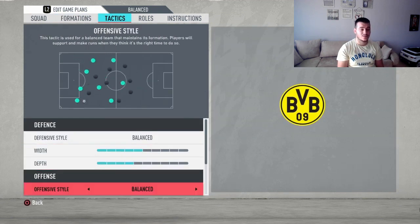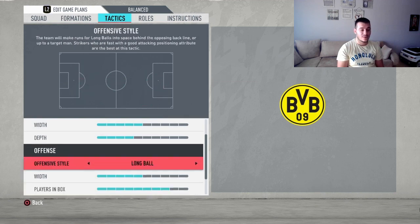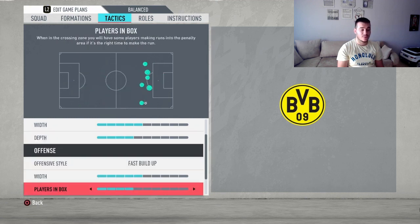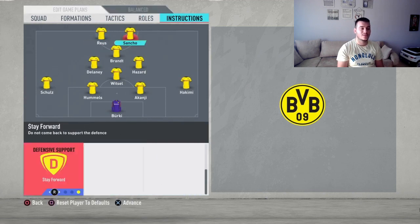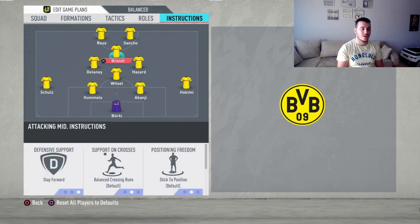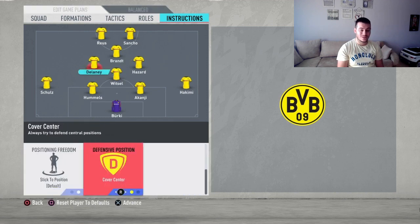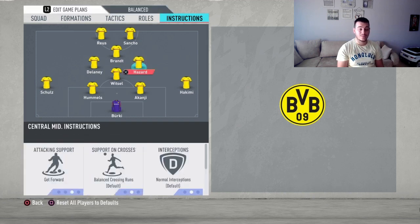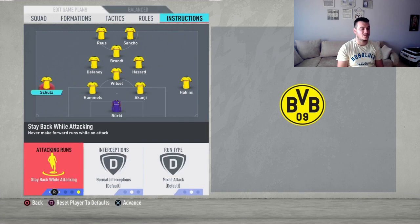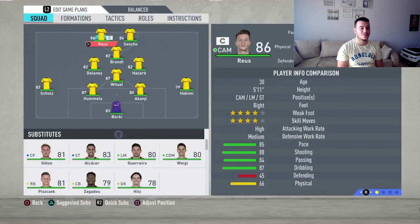Moving up to tactics: it's going to be balanced with defensive depth five and defensive width five. The offensive style is going to be fast build-up with players in the box at four, and corners and free kicks at two. For player instructions: get behind and stay forward for both strikers; stay forward and cut passing lanes for your CAM; stay back while attacking for your CDM; just cover center for Delaney — we don't want him moving to strange positions; and get forward for Hazard, as he'll help score goals and create chances. Stay back while attacking for both left and right backs.